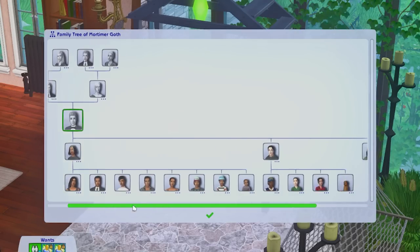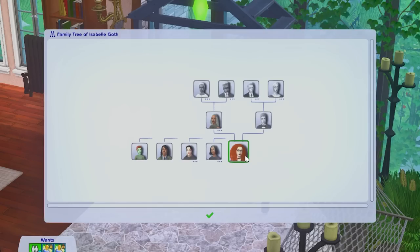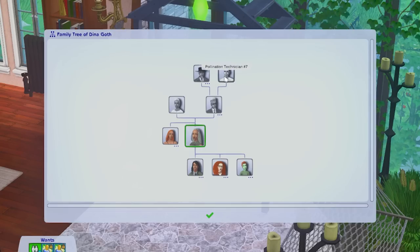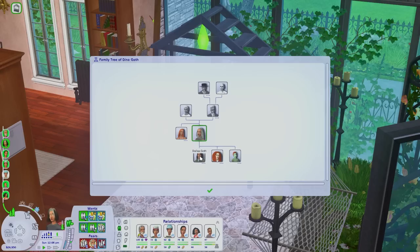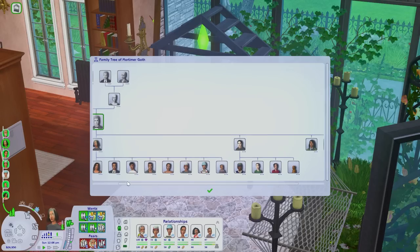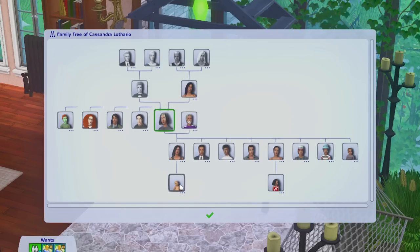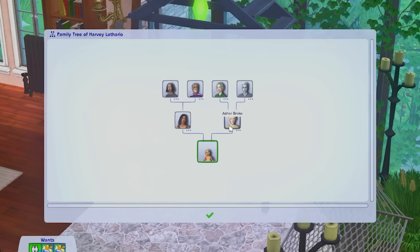Mortimer has just a slider because that's how many children are in his legacy. He had children with Dina — they had Isabel, they had Prince who is an alien because Dina has alien heritage; she's actually a direct descendant of Polynesian Technician number seven. Their firstborn was Dallas. Cassandra and Don's firstborn also has a baby — she had a baby named Harvey with Asherbroke, who is the son of Brandy and Skip, but we'll get to them shortly.